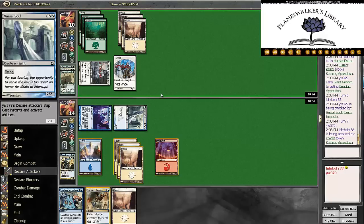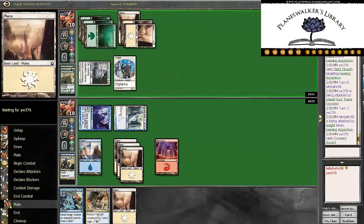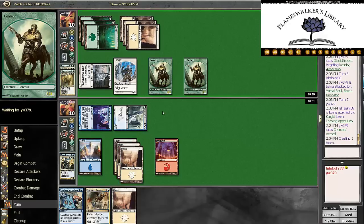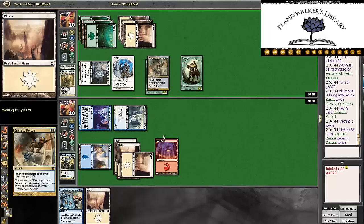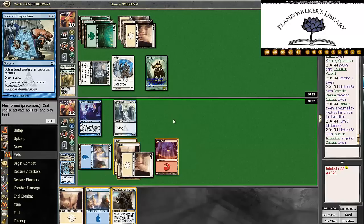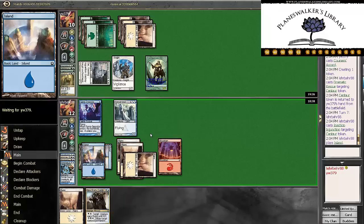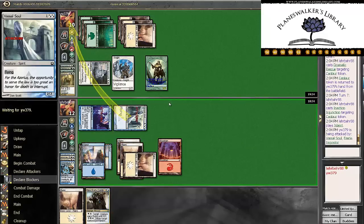We'll wait to see if he has something for a Dramatic Rescue. If he doesn't play out anything now, then we're going to Inaction Injunction one of his guys, and then try to draw into another threat. But I'd imagine he has something here. Of course, there's a Coursicord. Okay, so we're going to Dramatic Rescue one of these tokens. We'll Inaction Injunction the other 3/3. It's a nice draw. We'll bash first, and he's dead next turn.